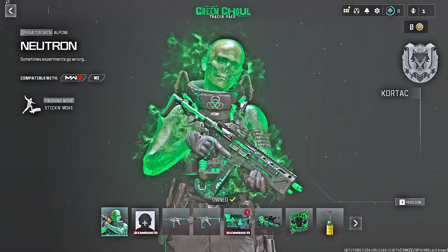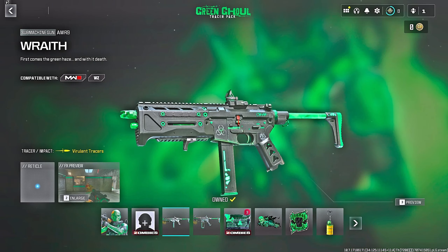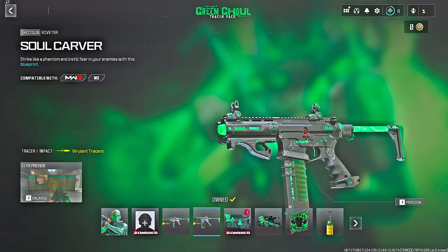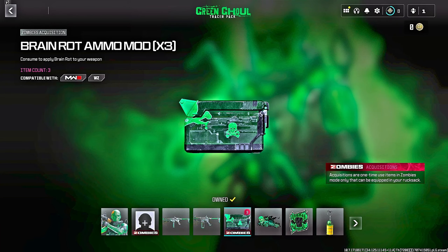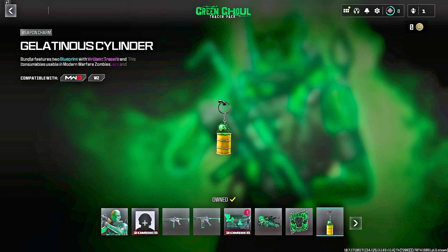The Green Ghoul Tracer Pack appears to also be an ultra skin, coming with the animated Neutron outfit for Alpine — fully animated with green gas. It includes a zombie strike team slot, two weapon blueprints: the Wraith for the AMR9 and the Soul Carver for the Riveter, both with tracers. You also get a zombie acquisition with Brain Rot ammo mod x3, a glow-in-the-dark large decal, weapon sticker, and weapon charm — costing 2,400 COD Points.